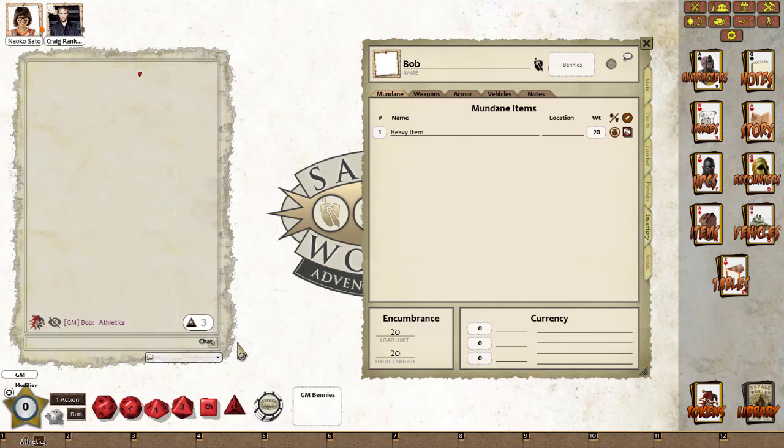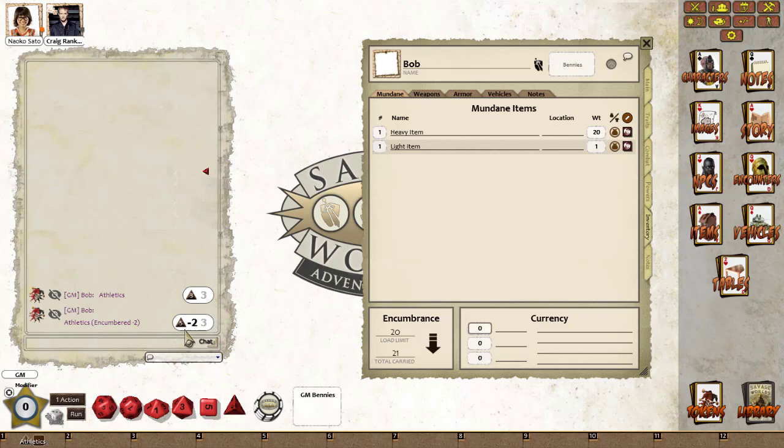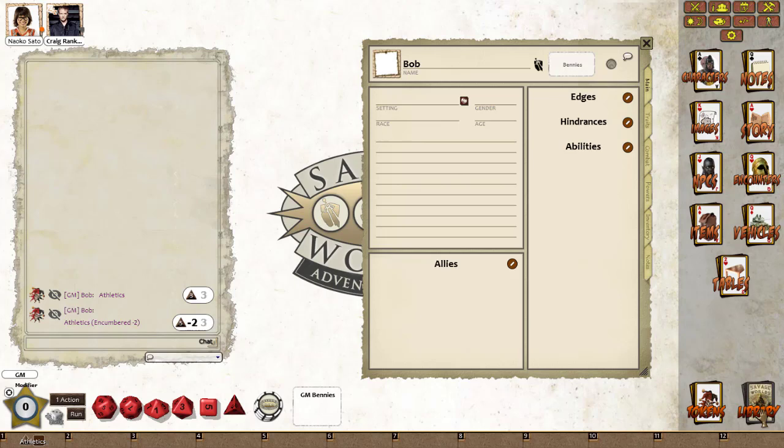This is all very well — if Bob makes an athletics check, because he's at his load limit, he is fine. However, he picks up a light item, just type one in, give it a weight of 1, and tabbing away you can see that Bob is now encumbered. We've made an athletics roll — it was a good roll, but because of encumbrance Bob failed.